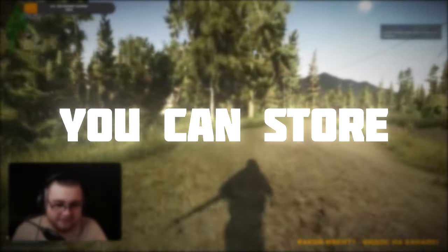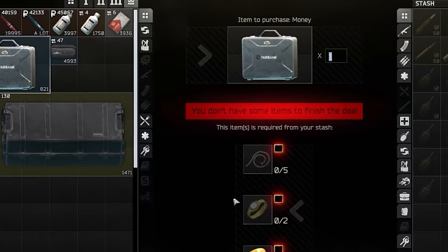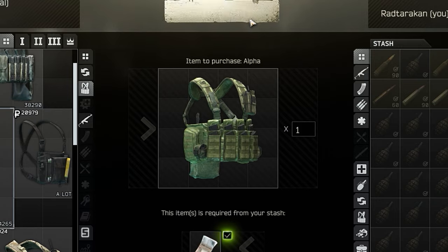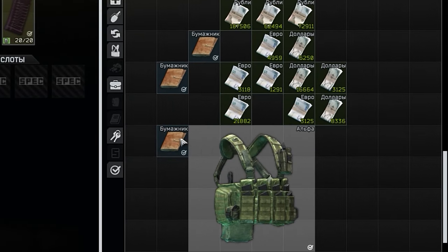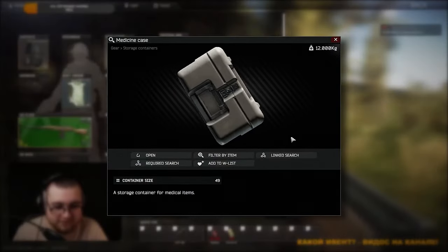Money case — obviously, you can store money in it. You can barter it from the Therapist. In any case, if you have too much money and there is no forced Therapist loyalty, just buy a chest, fill it with wallets and stuff the money in.